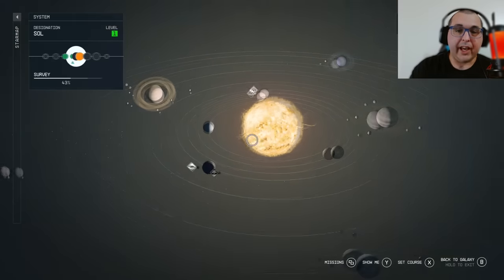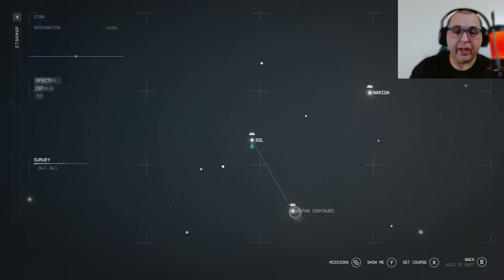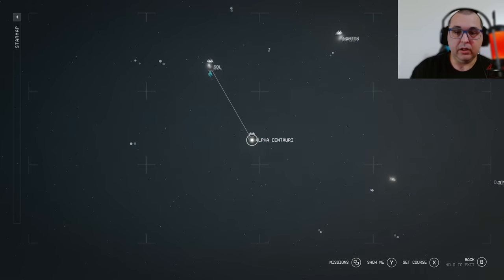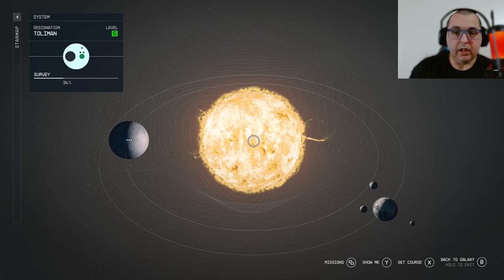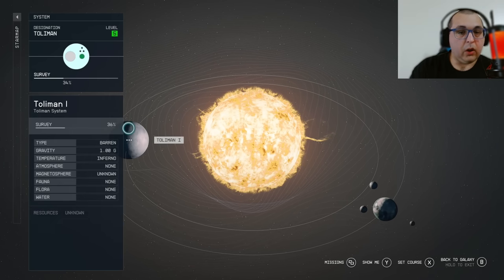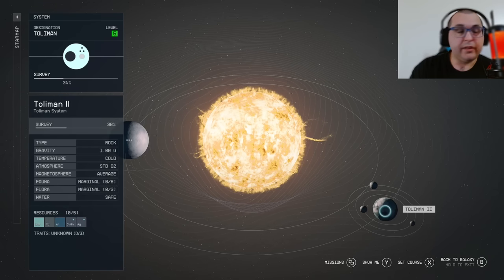What you'll want to do is go into your galaxy map. It's going to be located in Alpha here, but we're gonna click on Tolman, and we are going to land on Tolman 2.